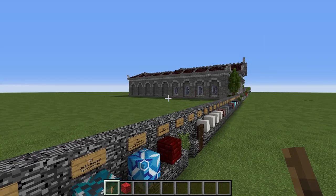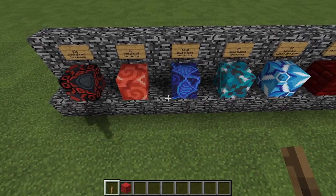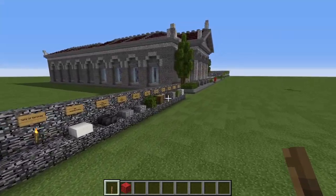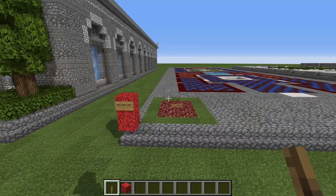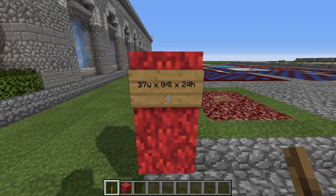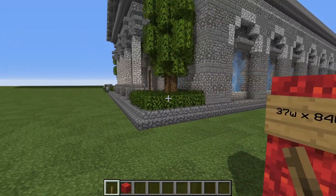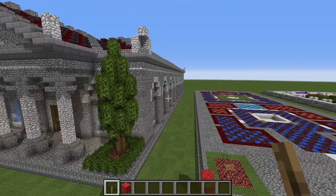Also: 2,775 blocks of red nether brick for the walls and primarily the roof, 24 blocks of light blue glazed terracotta, 25 blocks of cyan glazed terracotta, 1,580 blocks of blue glazed terracotta, 97 blocks of red glazed terracotta, and 526 blocks of black glazed terracotta — so we are using five kinds of glazed terracotta. Feel free to make modifications to the color scheme if you prefer. The dimensions of the building are 37 blocks wide, 84 blocks long, and 24 blocks tall to the acroterion on top of the pediment.